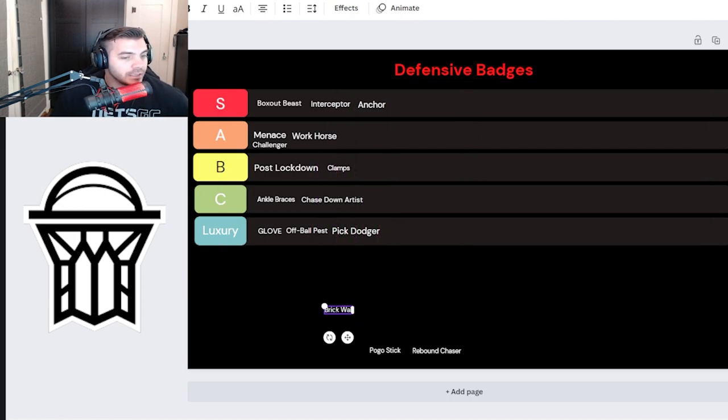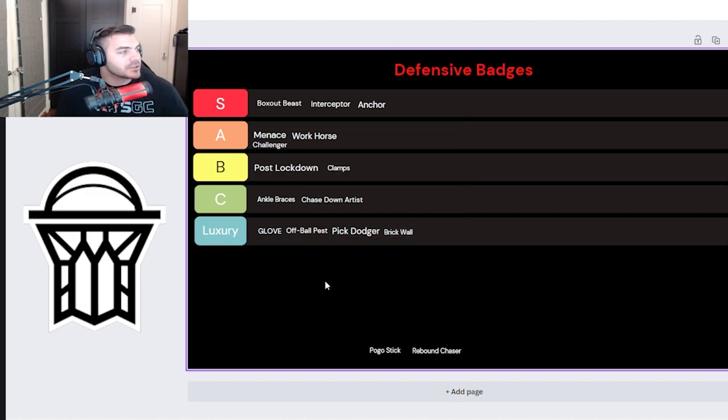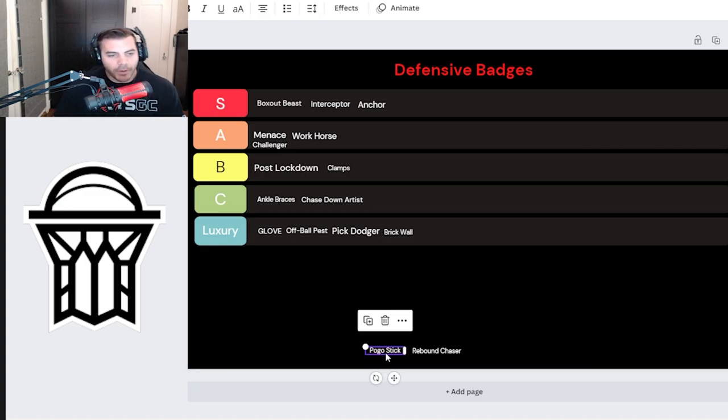Brick Wall — for a power forward, unless you're strictly a park player, this is a luxury badge. It should basically be in the F tier, but I'll call it luxury. I don't know a power forward that really has this on in competitive play. As a competitive pro-am player, we are not setting screens like that. Maybe you set one or two off-ball screens when your point guard calls a play, but we don't need Brick Wall for that. If I'm a center, sure — hall of fame, throw it on — but as a power forward, we're not setting screens.